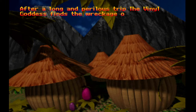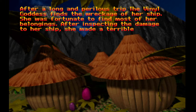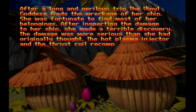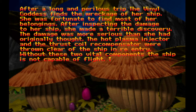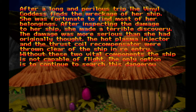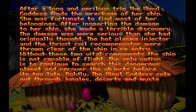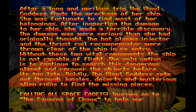That is the end of episode one. So now we have the finale of episode one. After a long and perilous trip, the vinyl goddess finds the wreckage of her ship. She was fortunate to find most of her belongings. After inspecting the damage, she made a terrible discovery — the hot plasma injector and the thrust coil recompensator were thrown clear of the ship in re-entry. Without these two vinyl components, the ship is not capable of flight. The only option is to continue to search this dangerous planet. Boldly, the vinyl goddess sets out through jungles, deserts, and mysterious alien ruins to find the missing pieces. Calling all space cadets — journey on to the caverns of chaos to help our heroine out of this sticky situation.